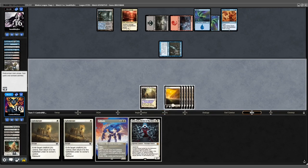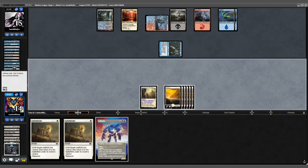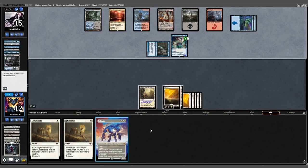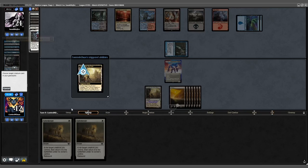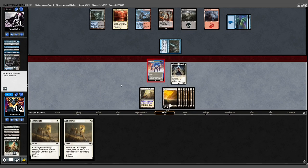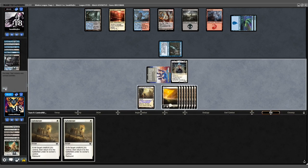Opponent casts Murktide Regent. We cast out a Solitude to exile the Murktide. Untap — we bring back our Elish Norn. Pretty good value. Play out a Plains, attack for 3. Opponent is down to 18. Pass turn.